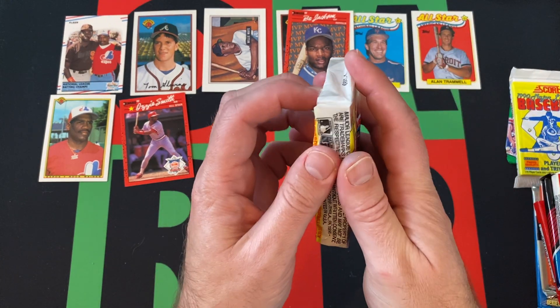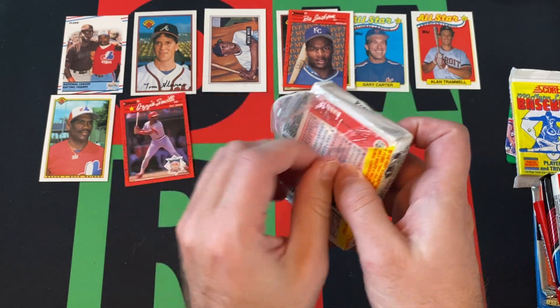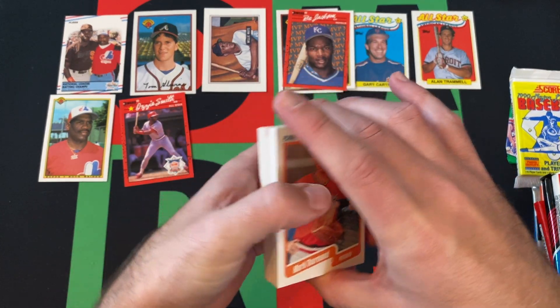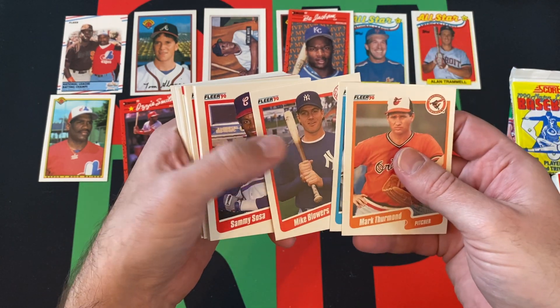Moving on to 90 Fleer Cello Pack. Looking for Larry Walker and Sammy Sosa, and Juan Gonzalez too. Frank Thomas wasn't in this either, I don't believe. Mark Thurmond, David Justice, Mike Blauser.